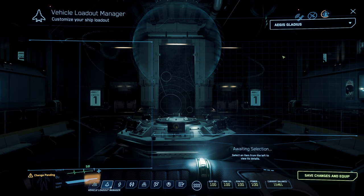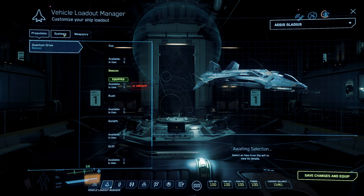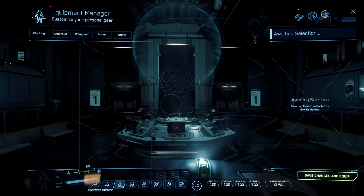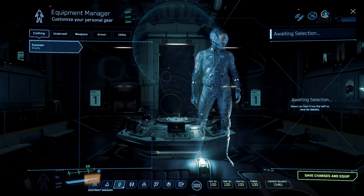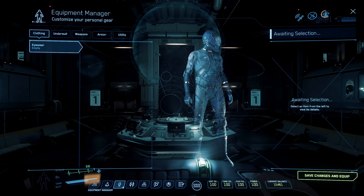On the ship loadout tab you can view the ships you own, select one, and then swap out individual weapons, power plants, and so on. These items can be bought from Port Olisar if you run around the edges of the outside of this center console area. Moving on to the next tab, we have your suit selection.